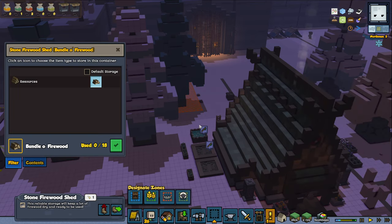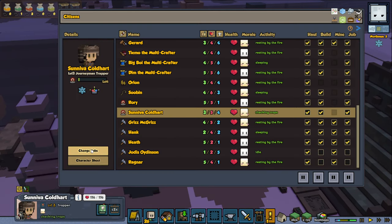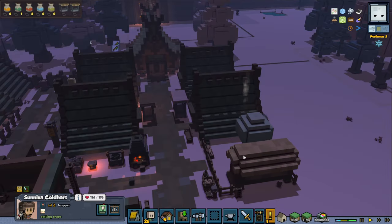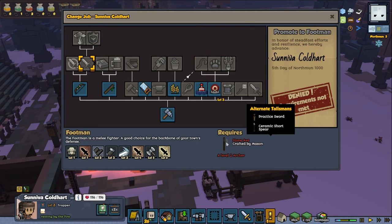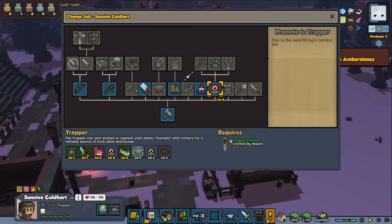Trap level 3, awesome. Sunniva, we can make you now become a Shepherd, because that's what we are going for. So now we just need a Shepherd Crook. And it also showed the alternative talisman — that's really, really awesome that you can see that. Either we have a mason stone axe, or we have a practice sword, or a short spear. So that's really cool.